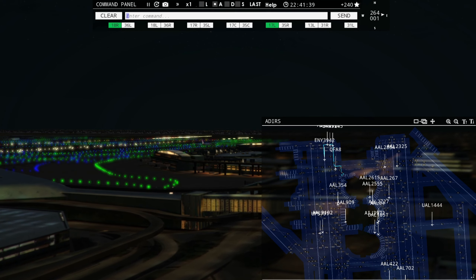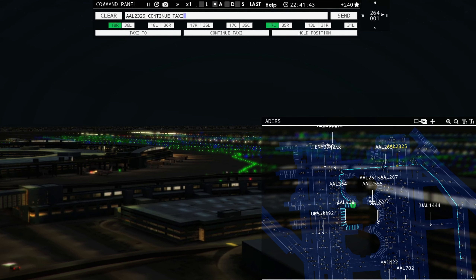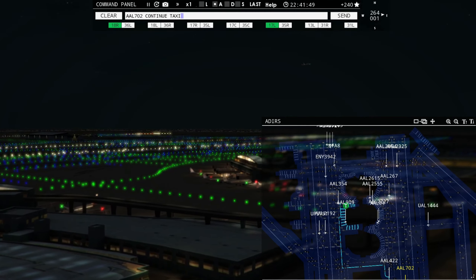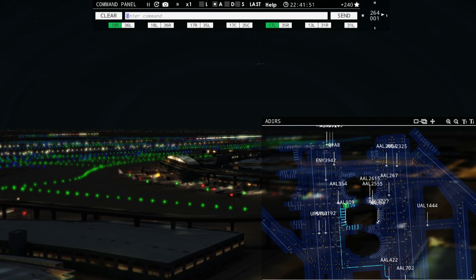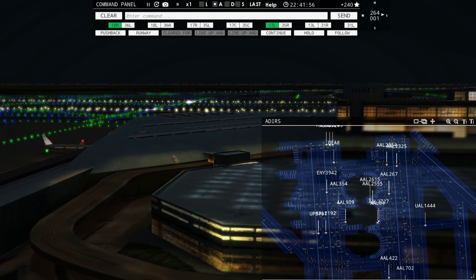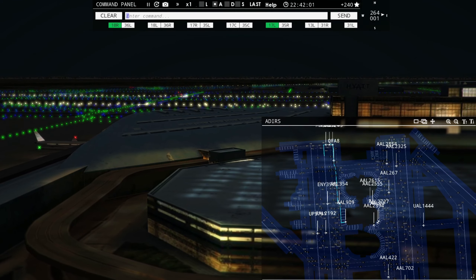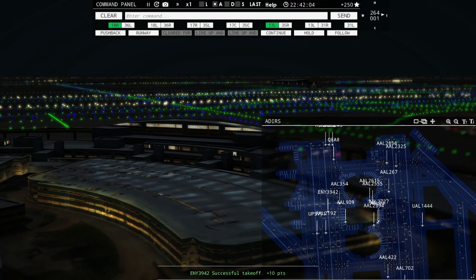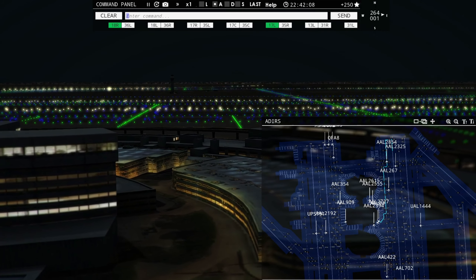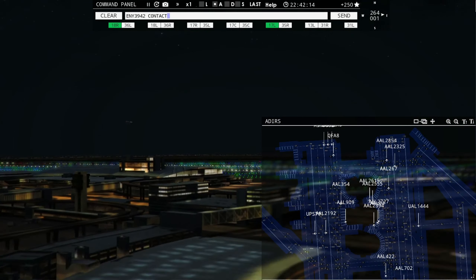Got a bunch of pushbacks that need to happen yet over here on the east side of the airport. American 909 requesting push and start. American 2615, pushback approved, expect runway 17 right. UPS 791, continue taxi, cross runway 18 right.